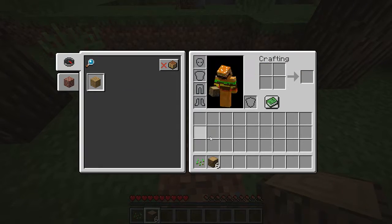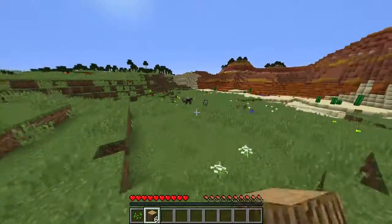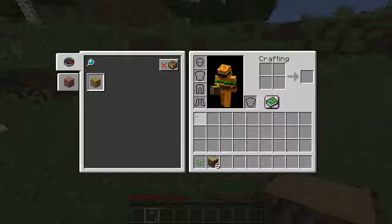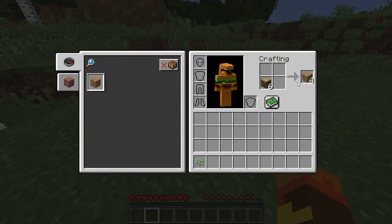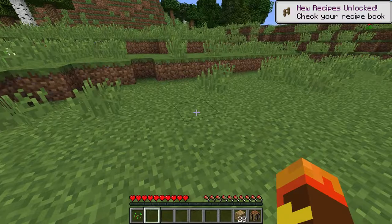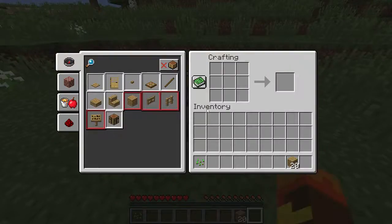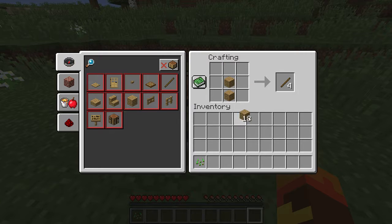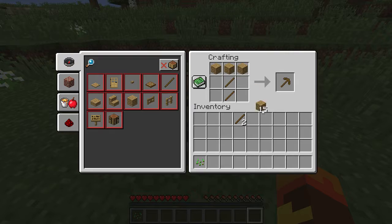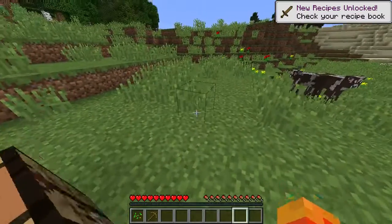I think I'm going to build my house in this plain area - that seems like a really good idea. But first I'm going to make a crafting table because that's very useful. The first thing I obviously do is make a pickaxe before anything. Shut up, cows! Sorry, I'm very violent with my cows.